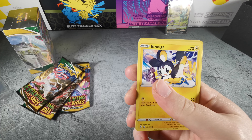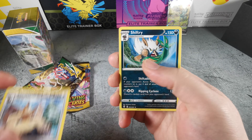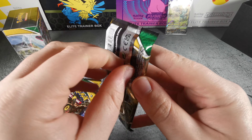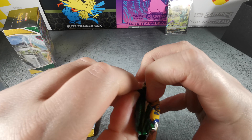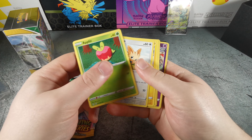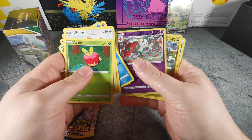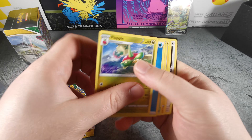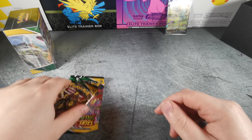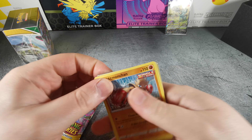Alright: Rufflet, Lotad, Emolga, Woobat, Gossifleur, Stoutland, and a Shiftry — no such luck. Sorry, pause there for a moment because I heard something vibrating on my desk — I was making sure it's not an earthquake. Do live on that Pacific Ring of Fire. But it might have just been a vehicle idling outside — who knows. Anyway, Pokemon cards, that's what we're here for.